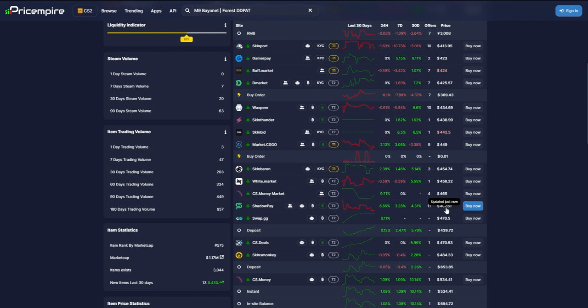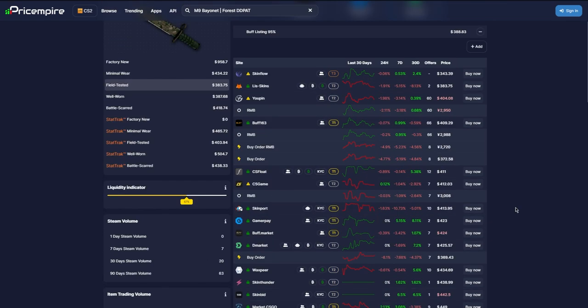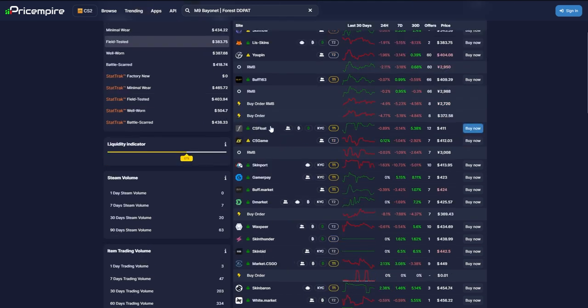I'd recommend choosing a website you personally trust or are familiar with. I prefer the ones with low selling fees. Specifically, I'd recommend CSFloat, which takes a 2% fee; DMarket, which also takes a 2% fee; or GamerPay, which takes a 0% fee. I already have some items listed on CSFloat because I like that website and the interface — check out my last video if you want to see more about it.